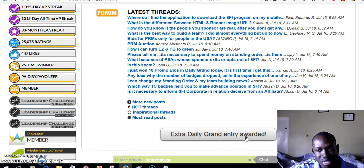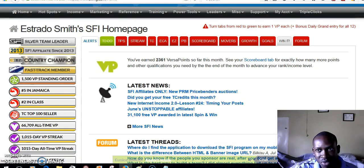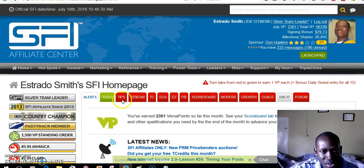Then what you want to do is come back up to these tabs and turn them into green. Once you turn them into green you will earn a point. As it says right here: turn tab from red to green to earn one point plus a bonus daily grant entry for all 12. So these 12 red tabs — you earn 12 points daily. Log in on a daily basis and do these red tabs, you will earn one point each, so 12 points total for the day.